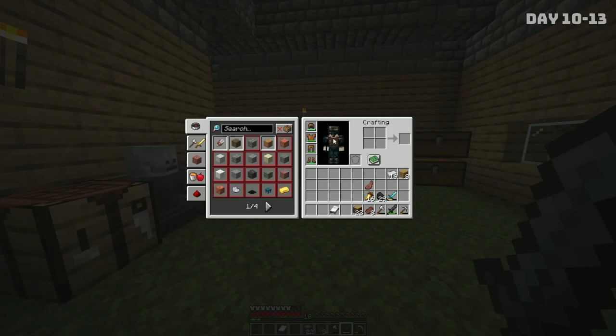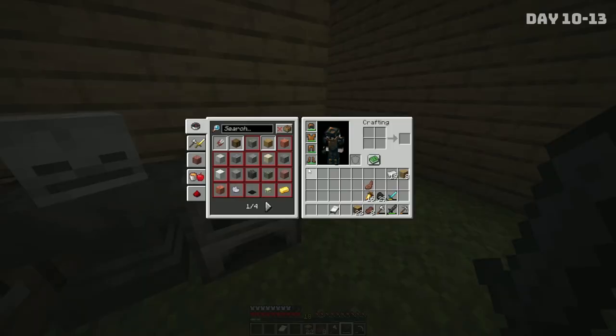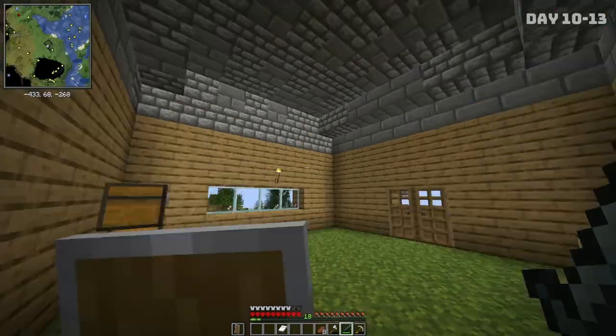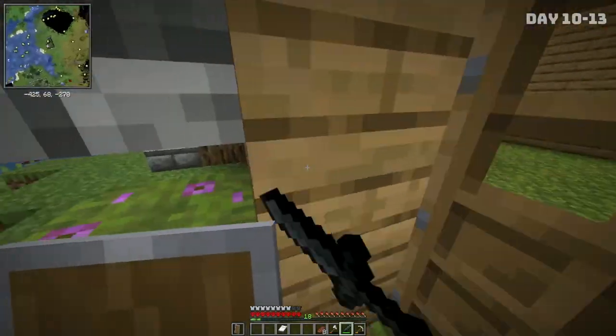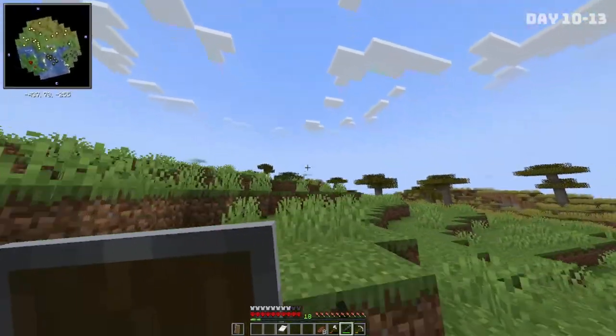So to get overpowered, we're gonna have to get a bunch of different types of ores. Before we can do that, I need to make myself a shield. There we go — now if any skellies attack, we will be perfectly safe. I have a cave checked out for us already, right over here.